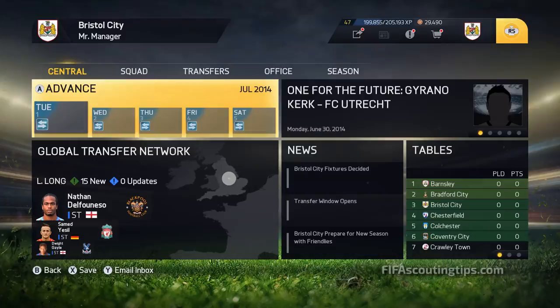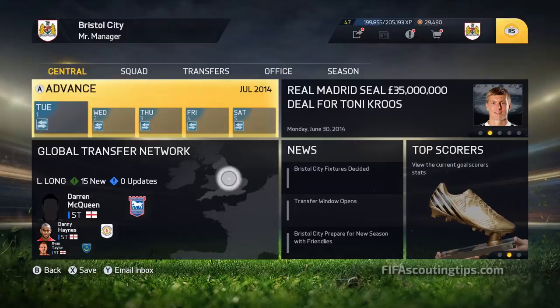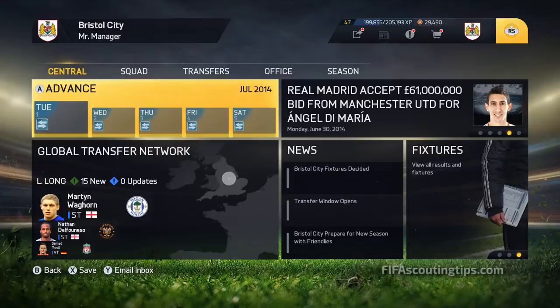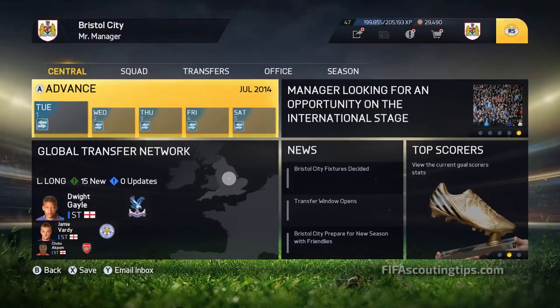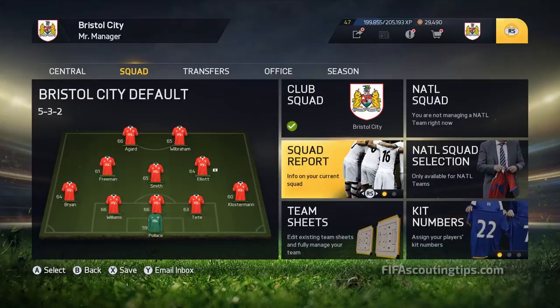Welcome to this guide to the cheapest high potential right backs in FIFA 15. If you liked my last series on cheap high potential players but felt they were still a bit expensive, this is the series for you. All players in the lower league gem series will cost one million pounds or less, with a value of five hundred thousand pounds or less so you can still get a bargain in January. Head over to FIFAScoutingTips.com for the full article - today I'll look at my recommendations, covering every player with a minimum potential of 76 and a maximum cost of one million pounds, sorted by position.